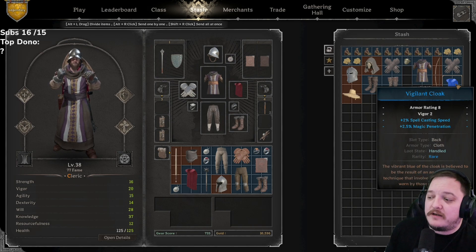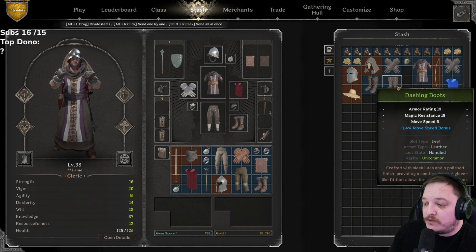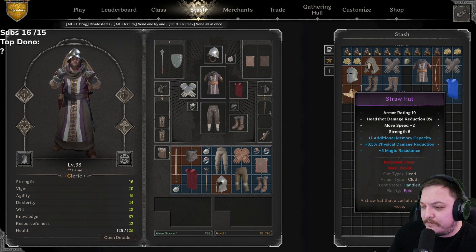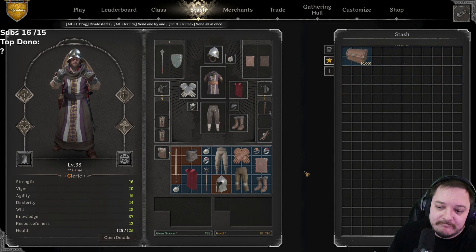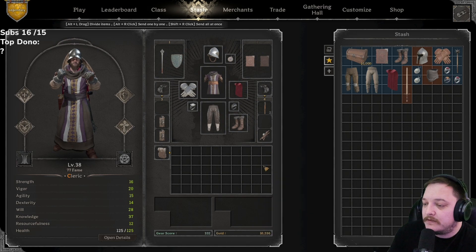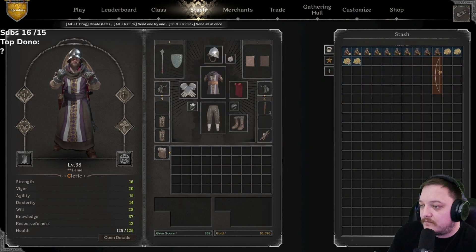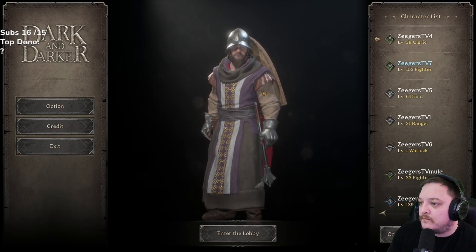Spell casting speed, 2.5 magic pen — we just talked about magic pen. Two spell casting speed with some life — that's not bad. Dashing boots: 1.4 move speed — okay for what they are. Oh — two agility on the life boots is fantastic. One percent physical damage bonus. If that buff duration bonus was additional move speed or move speed percent — oh my god, that would be disgusting. Straw hat: one additional memory, physical damage reduction, five magic resistance — okay, those are the rolls. TV4 is now done.